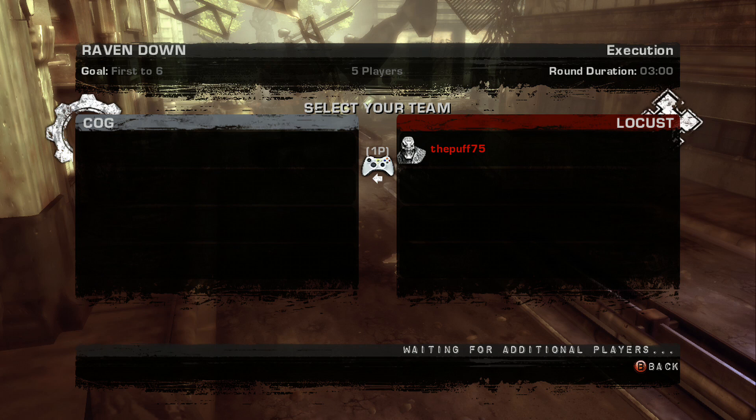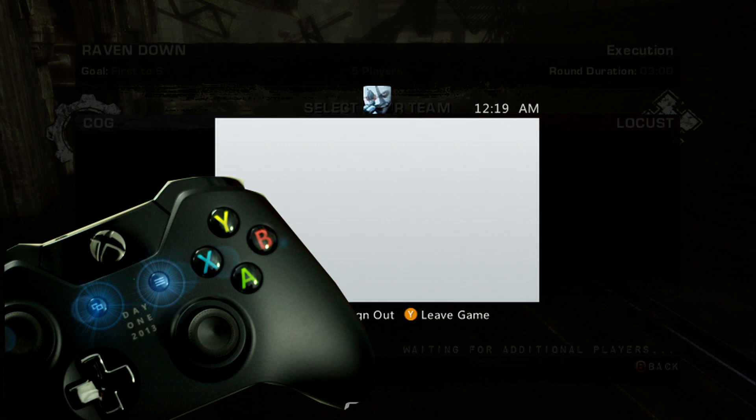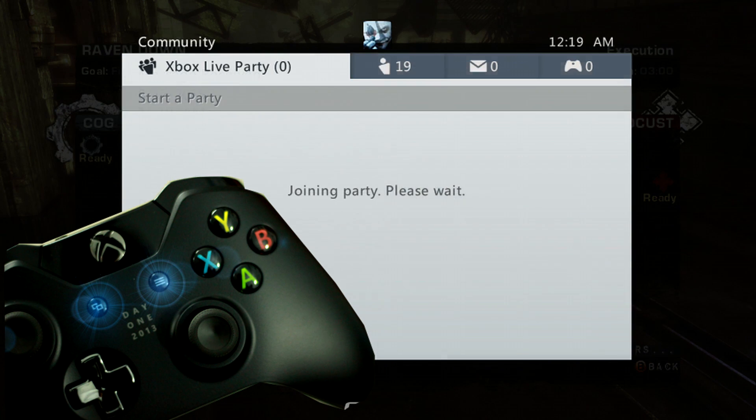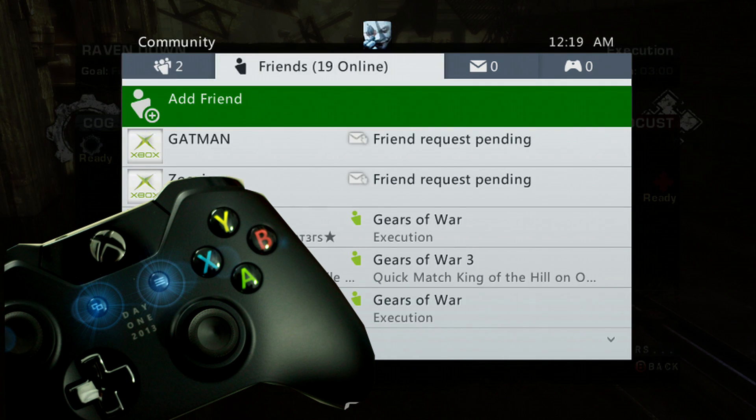All you gotta do is click the Start and Select button at the same time on the Xbox One controller. If you don't know what those buttons are, there's a picture right there that shows you where they are. You can join parties and invite people.